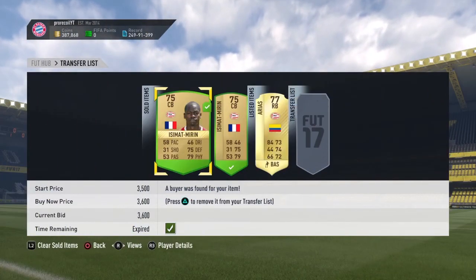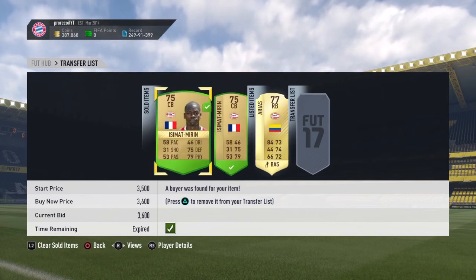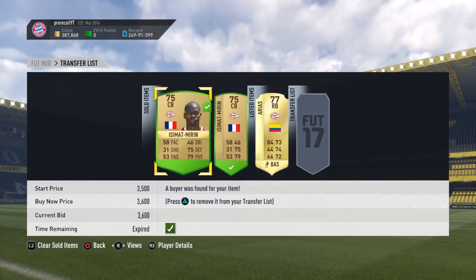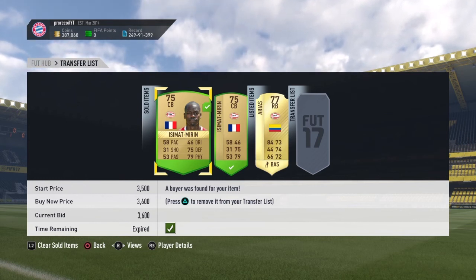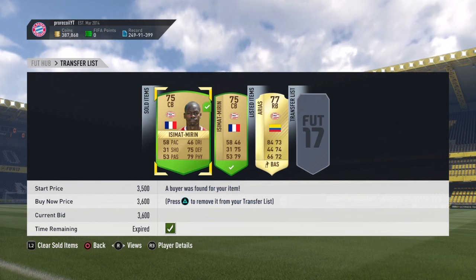As you can see, guys, they both sold on for 3.6 and 3.5 thousand coins. Now if you picked him up for 1.5, you'd be in the money quite a bit — it's over 1,000 coin profit, which is very decent for a small amount of work. If you have enjoyed this video, make sure to drop a like down below and if you do want to see more filters, make sure to subscribe and I'll see you guys in the next one.